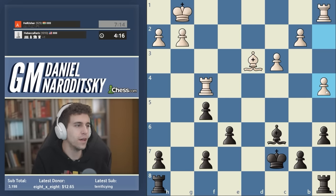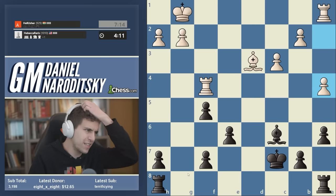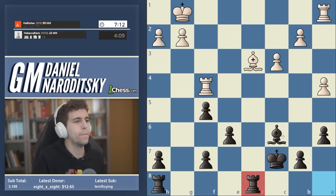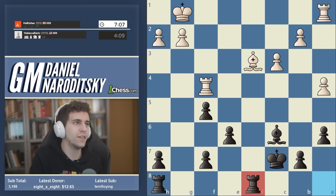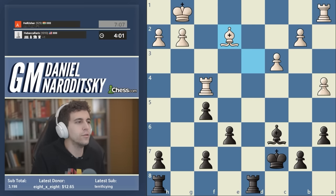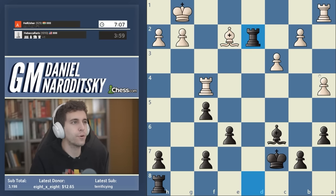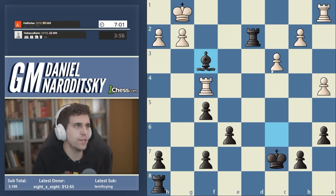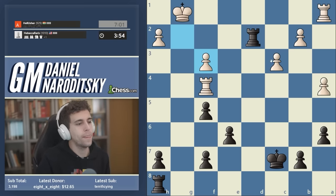Now we can start activating our rooks. Which rook do we activate? We can start with rook h-g8, but a better idea is to start with rook a-d8, because as I've said many times, if there's only one open file on the board and you're able to control it, that very often leads to immediate material gains and a quick victory. Rook d2 is automatic — at the very least we're going to win a second pawn. Let's take on f3 and trade the bishops to clarify things.